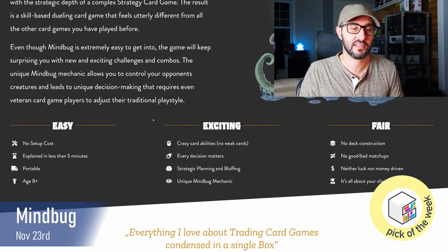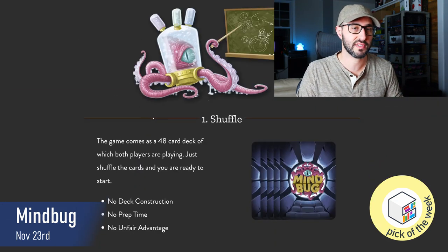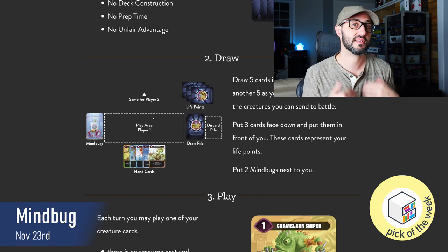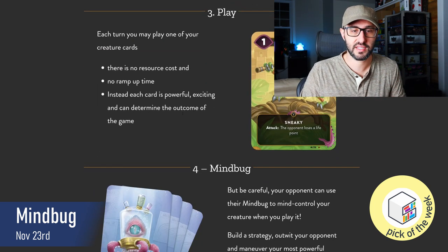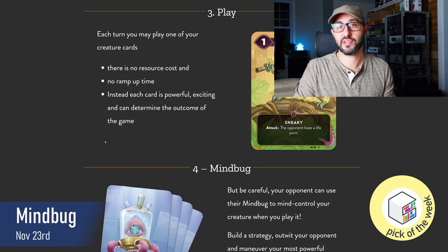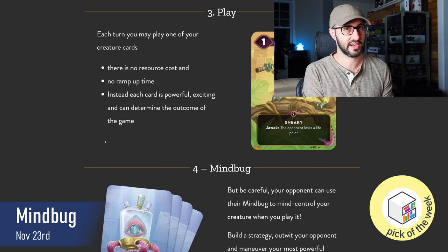In this game, players take turns performing just one action from two possible options: either play a card from your hand out onto the board, or attack with one of the creatures you already have out on the board. Playing a card doesn't require any resources and there's no deck building, so it's really quick to ramp up. But if you do attack your opponent, they can choose to defend against that attack with one of their creatures already on the board.